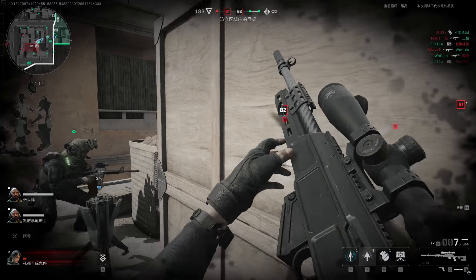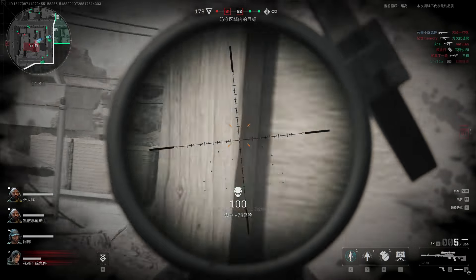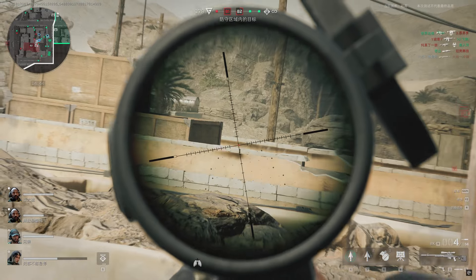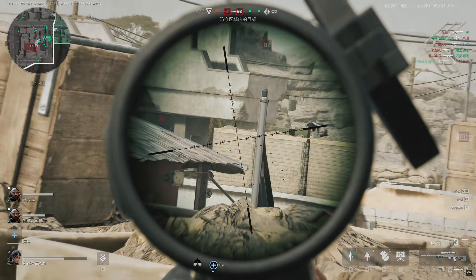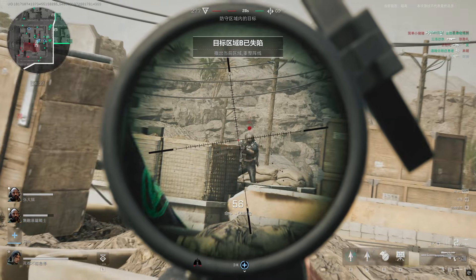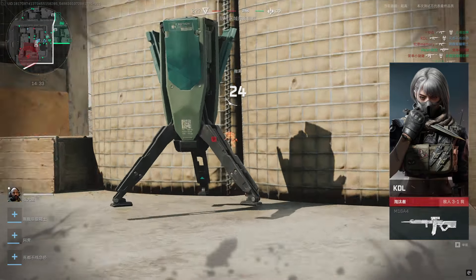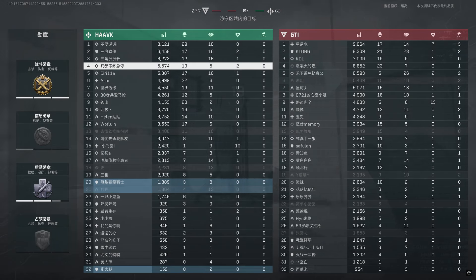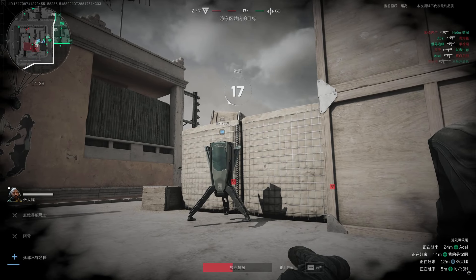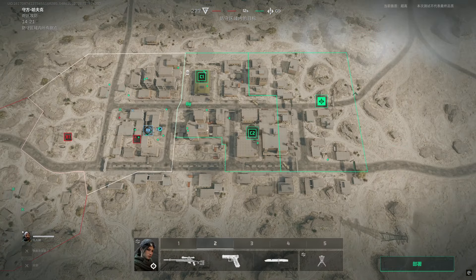Coming from an OG Battlefield enjoyer, I mainly dumped my time into Battlefield 3 and 4. In Battlefield 4 specifically, I can't tell you how overpowered the jet was the entire game. So if Delta Force one day decides to add a jet, I hope they can come up with a better counter than Battlefield 4 had. The jets were a challenge to take down — in my opinion there was no real hard counter except when the jet pilot ran out of flares and was very close so your stinger could hit them.